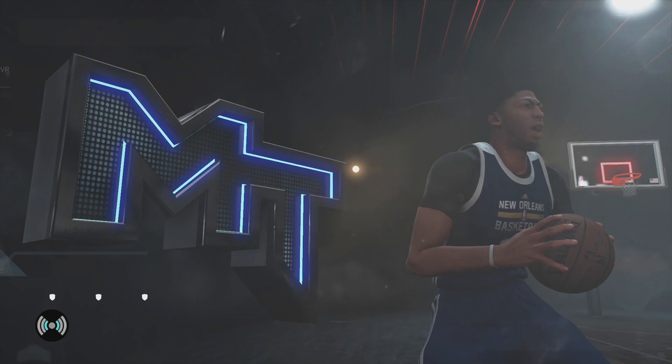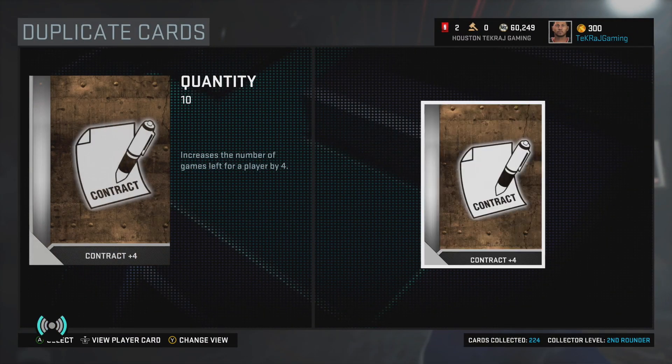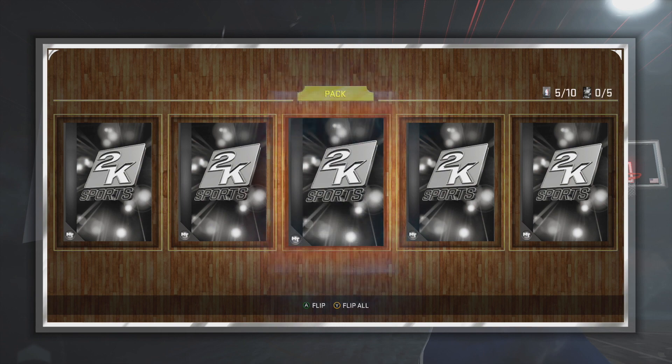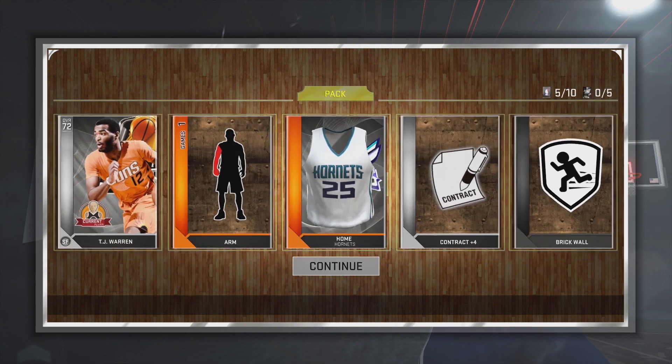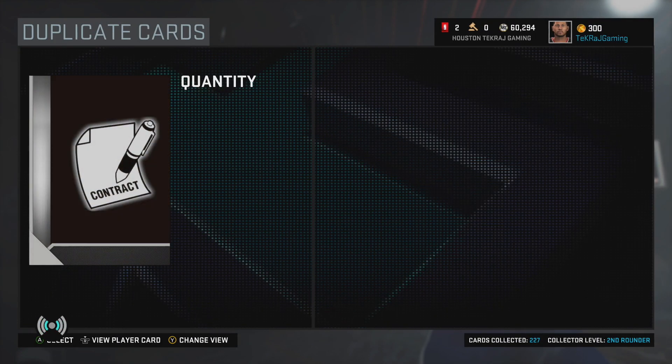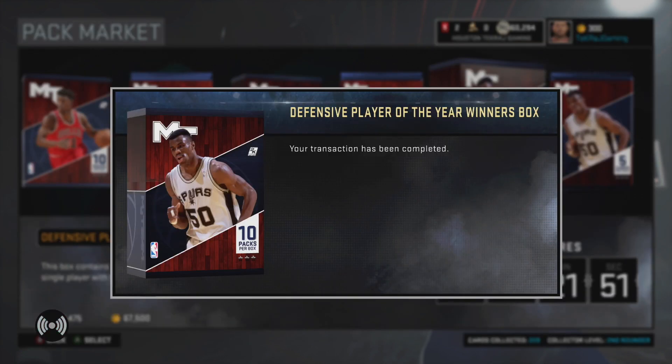My Xbox Live gamertag is also there. Jonas Valenciunas — he's a silver, but as far as a silver center he's pretty much a beast. Defensively he's good, he's really good in the post — I would pick him up especially in your earlier squads. And then we get TJ Warren, so if we're not getting anything on fire we still haven't gotten a Defensive Player of the Year pack card yet — let's continue.